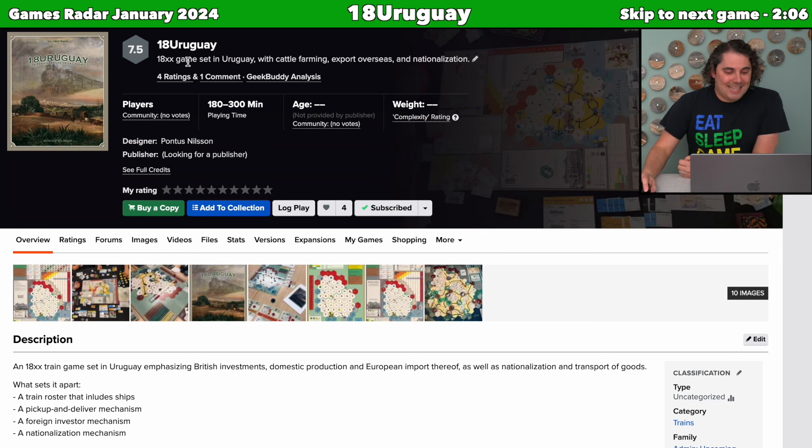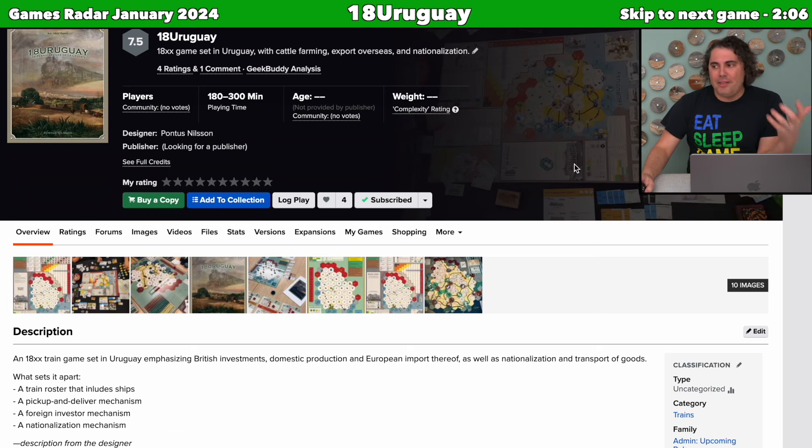18 Uruguay is an 18xx game set in Uruguay with cattle farming, exports overseas, and nationalization. I don't have a ton to say because I'm far from an expert in 18xx games — I've only played a couple of them and they're not my favorite. But this game was designed by Pontus Nielsen, who also designed Stellar Gauge, a Cube Rails game still in development that I'm doing playtesting for. I'm a fan of Pontus's designs, which is why this jumped out to me.